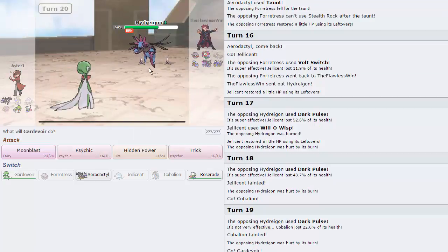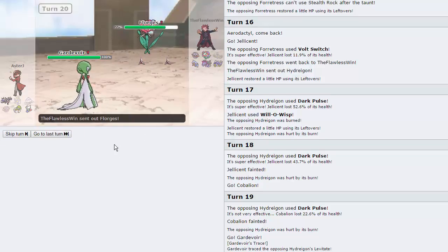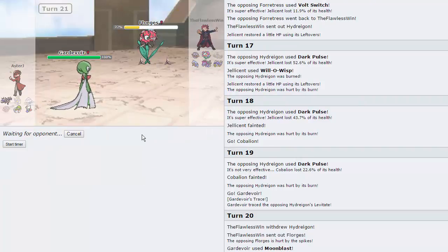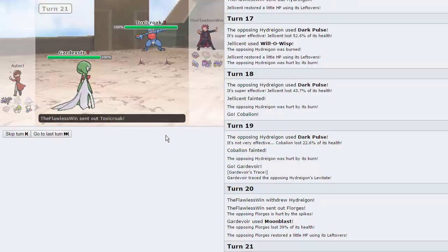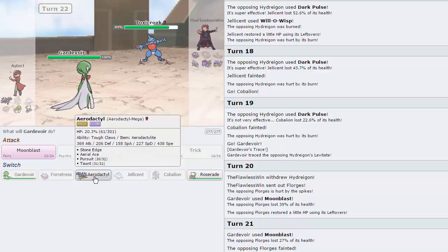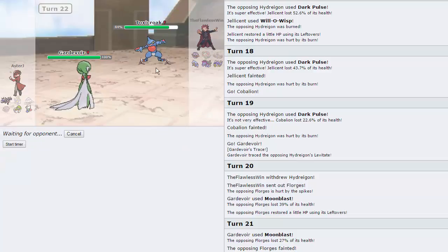Now I'm forced into Gardevoir right here. This does not die to a Dark Pulse, so he shouldn't stay in theory. We'll just go for the Moonblast — it'll hit everything on his team including Florges. This is Choice Specs Moonblast; as you can see, that's a two-hit KO. He chooses to go into Toxicroak instead, which is definitely faster than me. I want to win this game with Roserade, but I need to keep Gardevoir alive. I'm going to go Roserade here and sack it off.